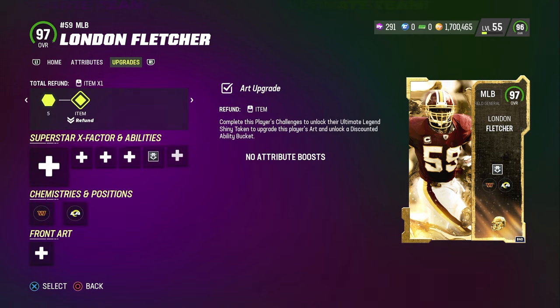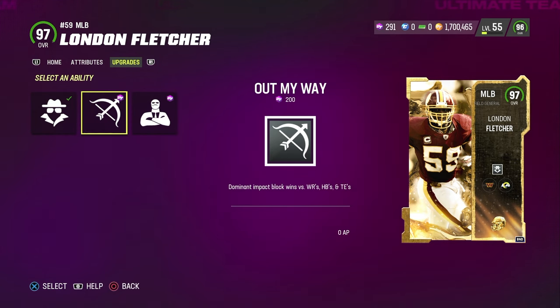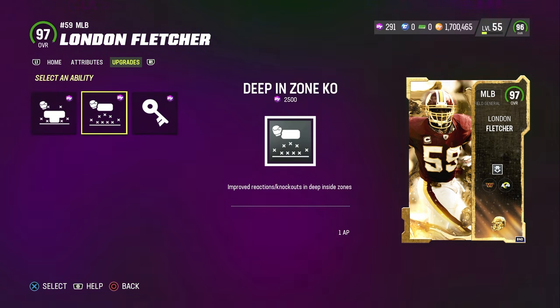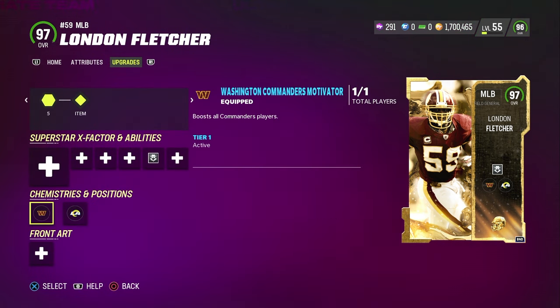Let's cover his abilities. He does get a lot of zero AP abilities. He gets zero AP lurker, Enforcer, out of my way — I'm just gonna put lurker on him because I'm using him as a linebacker and that's just the best thing. He also gets mid zone KO, deep end zone KO, and pick artist — those three for one AP. Pretty solid for the first UL drop for this card.